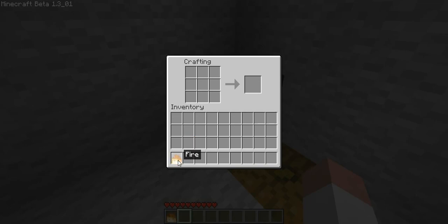To get fire, you do need a mod or INVEdit. These are simple downloads. You can download INVEdit from the Minecraft forums. These mods are from the Minecraft forums also.